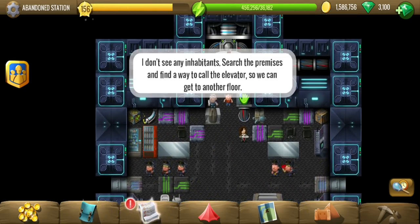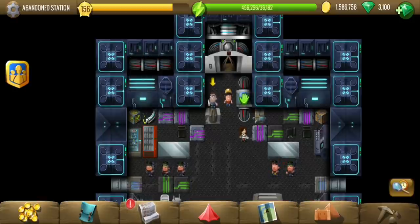Let's see what the shop has to say: find the way to call the elevator, so the button doesn't currently work - we have to fix that a little.